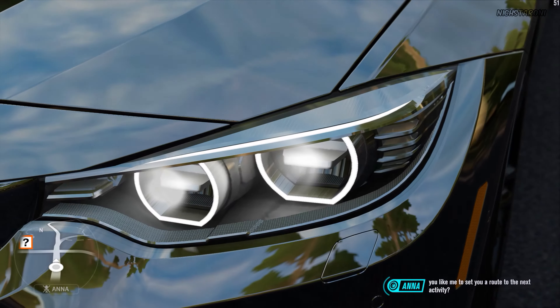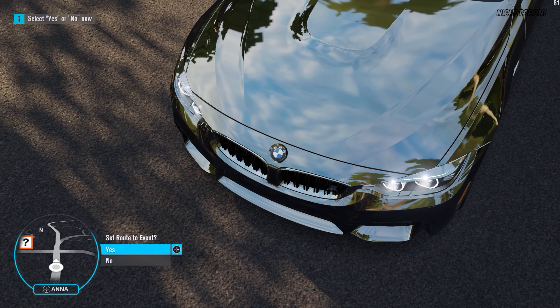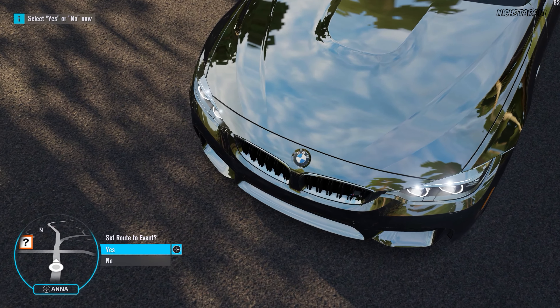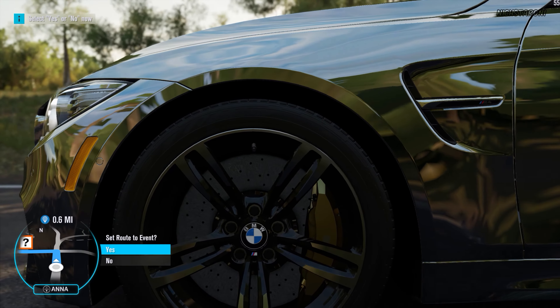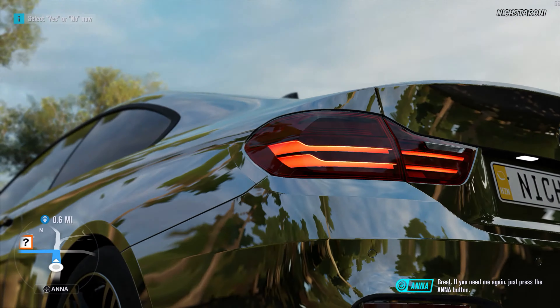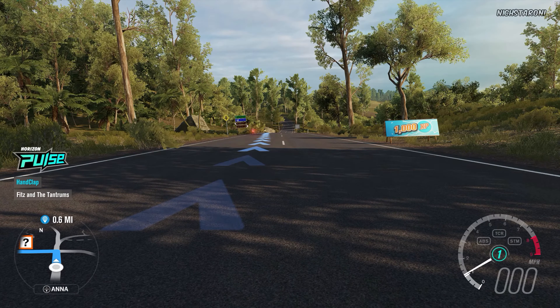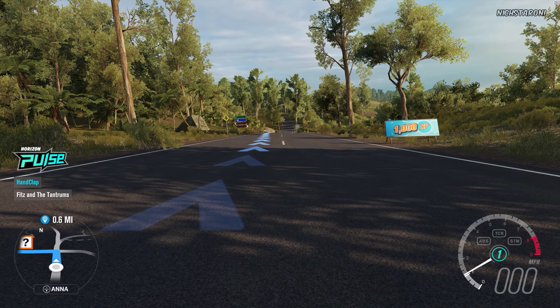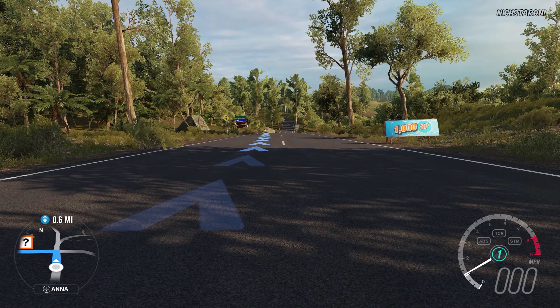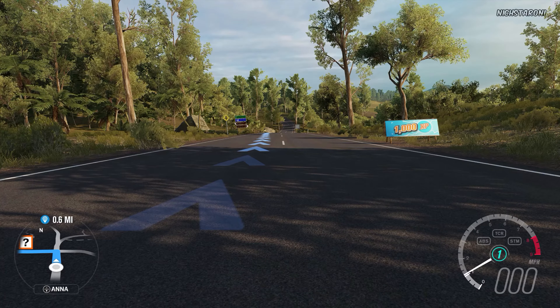Would you like me to set you a route to the next activity? Yes, Anna. Great — if you need me again, just press the Anna button. Smash for XP rewards. It sounds like an awful lot of effort, but it's probably an awful lot of fun too. So off you go, explorers — hunt down those boards, and here's some hunting music for you.